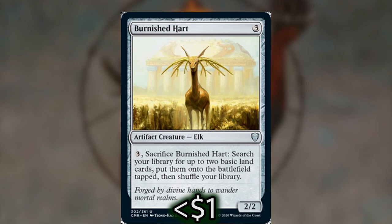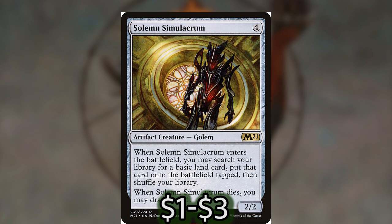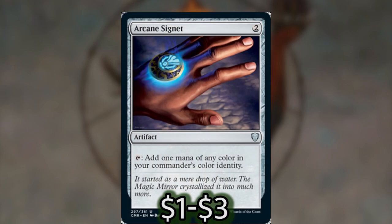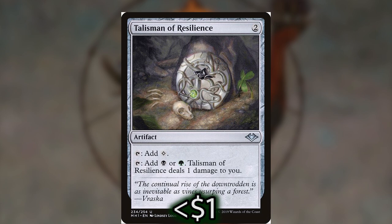Burnished Hart costs three to cast and three to activate, so one activation of Belbe will get you two lands onto the battlefield basically for free without paying any colored mana — really nice for ramp. Elves of Deep Shadow is the one-mana dork in this deck, the best mana dork for Golgari, and hitting ourselves for one won't be such a big deal especially if we have Villis on the battlefield helping us with card draw. Solemn Simulacrum is super easy to cast with Belbe and just a generally good card draw and ramp piece. We also have Cultivate, Ramunap Excavator, and Harrow — all relatively cheap ramp spells.